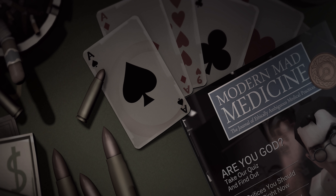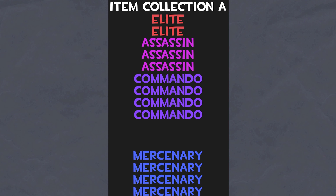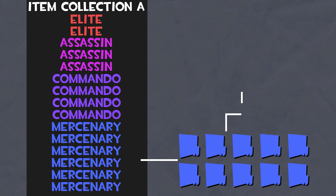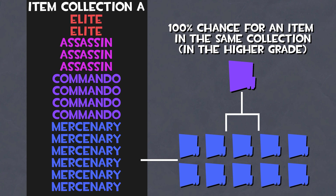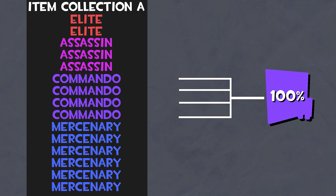And now for the most important question: what can you get from a trade-up? A trade-up will only return an item from the collections used. For example, if you use 10 items from one collection, you'll receive an item from the same collection. The odds of what you get specifically are equally divided between the possible outcomes in the sequentially higher item grade.